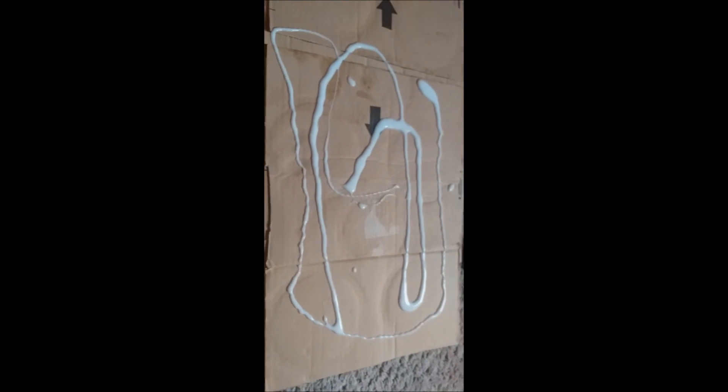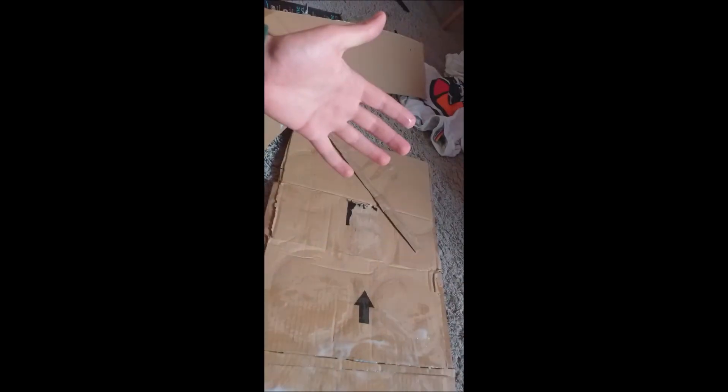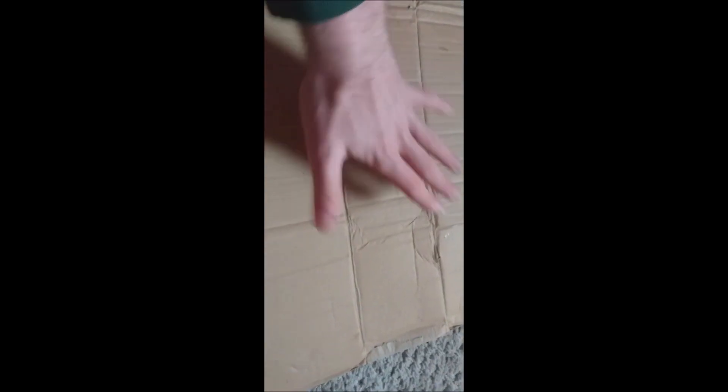Next up, you're gonna want to get down some PVA glue, then spread it out — for this I just used another bit of cardboard — and now it's covered in PVA. Next you're just gonna want to put the cardboard on and press it down a few times. I'll repeat this for a couple more layers, leave it to dry, tidy up the edges, and see how they made that look acceptable — probably using a saw to get it all the same length.